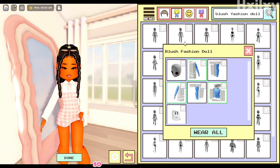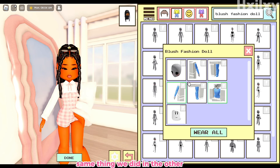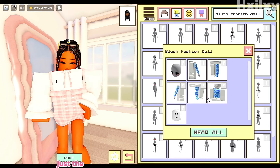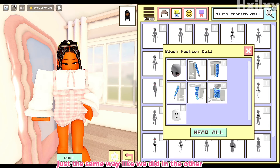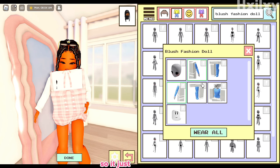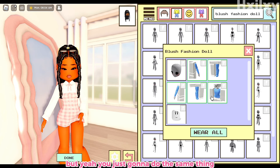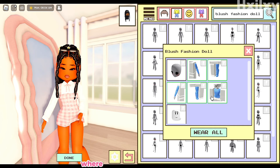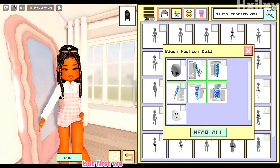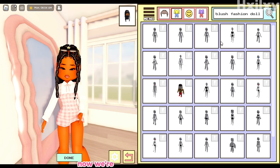Now we're gonna do the same thing we did in the other video — you're just going to equip the hands and the feet toy the same way. As you can see I already had the hands and feet so it just automatically switched to this huge body. When we get to the part where you do something different, you guys will definitely see that, but first we equip all of these.